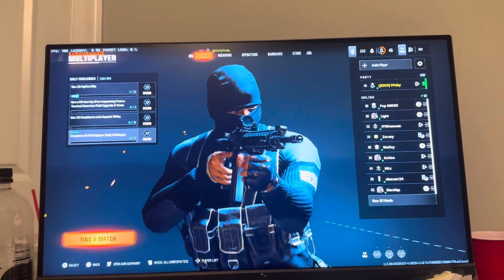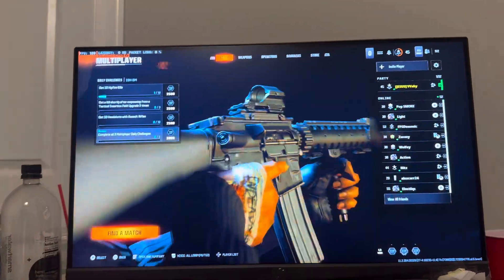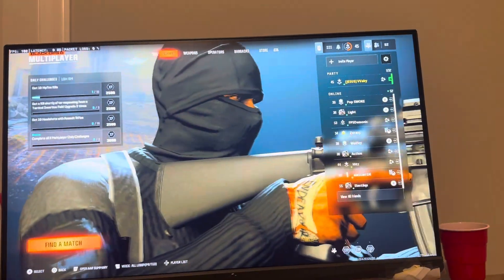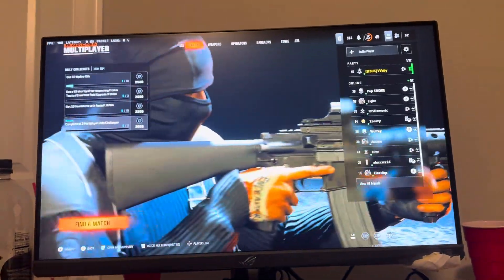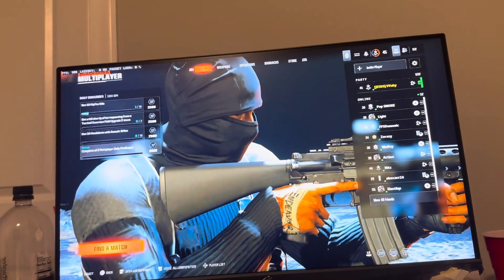What's up guys, it's your boy Wavy. In today's video I'm gonna be showing you guys how to change your online status in Black Ops 6 while you're on the PC version of the game. So like if you want to appear online so your friends can see you, you can do that. If you don't want people to know you're online, you can appear offline or busy or stuff like that. There's different options you guys can do, whether you want people to know you're online or not — you know, if you want to avoid someone or something like that.